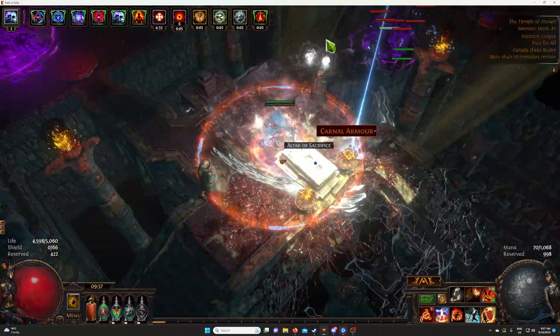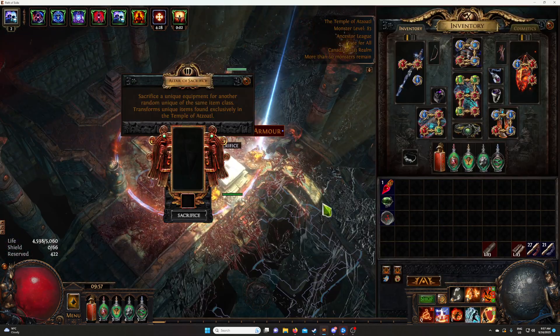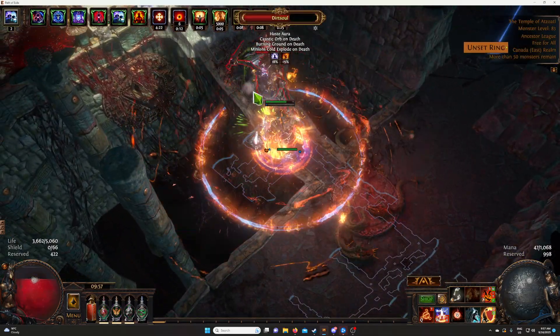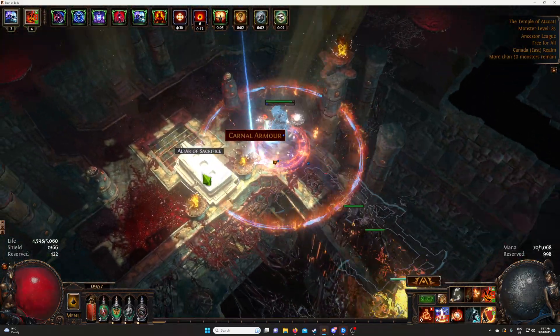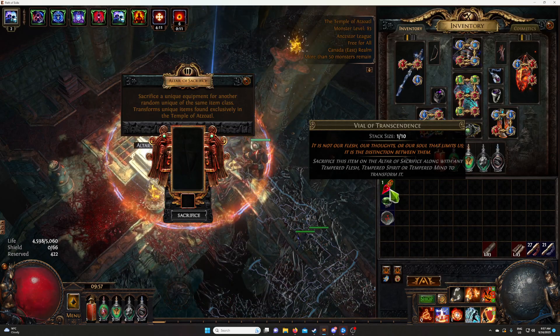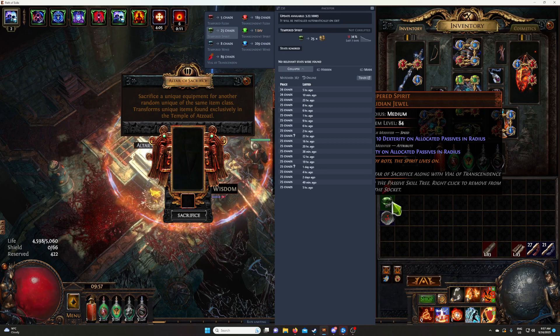The next step is to open the Altar of Sacrifice and put those two items in. The first one is Vial of Transcendence — I'll put the link in the description so you can buy it. The other one is Tempered Spirit. The reason we use Tempered Spirit is that it gives the most profit. It costs about 20 to 25 chaos, and you can sell the resulting Transcendence Spirit for a Divine.